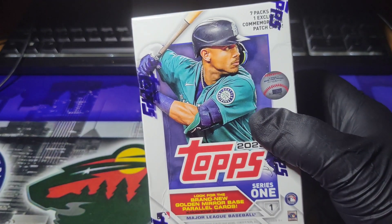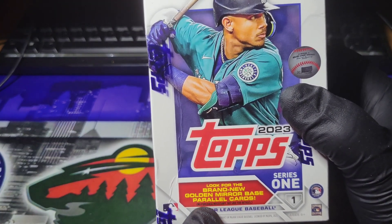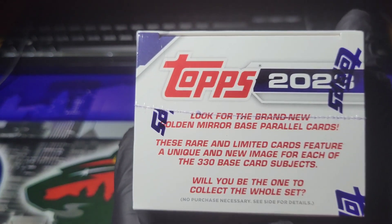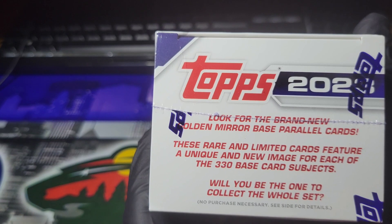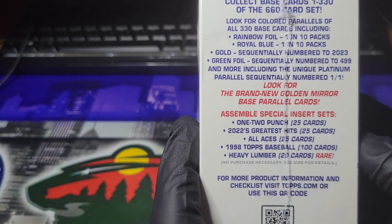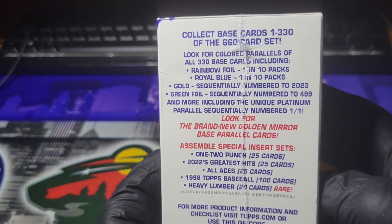I've got a couple of those in the past — they are pretty cool. Look for the brand new Golden Mirror Base Parallels. It says here: look for the brand new Golden Mirror Base Parallel Cards. These rare and limited cards feature a unique and new image for each of the 330 base card subjects. Will you be one to collect the whole set? There's some more odds here on the side if you want to pause that.